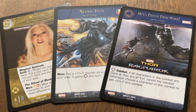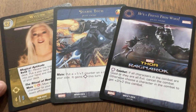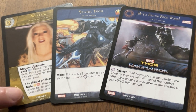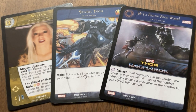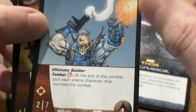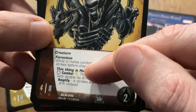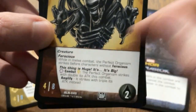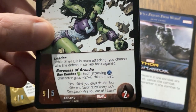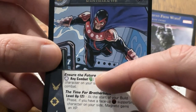Starting with the attacking player, you each take turns either using superpowers or playing plot twists from your hand. There are four kinds of superpowers you can use in combat. The first type you can only play on your own turn — when you're attacking. The second type you can play on any player's turn, whether attacking or defending, indicated by the purple circle of arrows. The third kind says 'any combat,' meaning you can use that power even when the character is not in the active combat. And finally, there are 'any turn, any combat' superpowers.